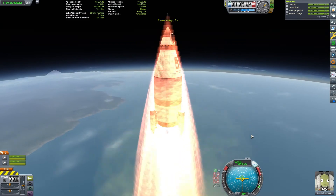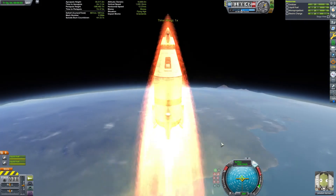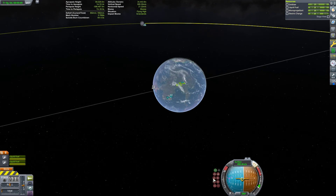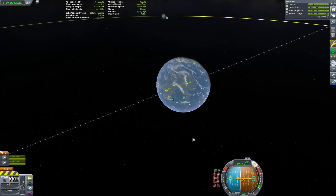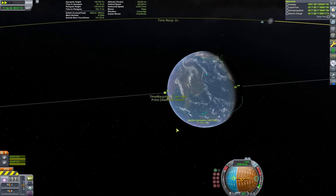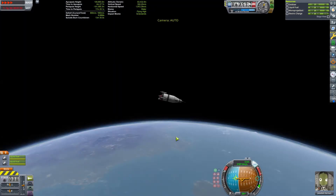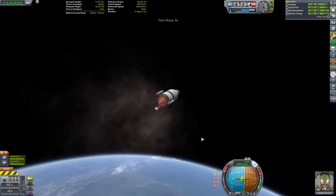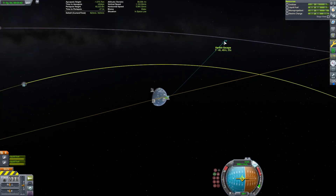Because the thrust on this craft is ridiculous, we have to keep the throttle pretty low as we ascend through the atmosphere — otherwise we're just going to burn up the entire craft. Although once we're in space, we can just let this thing go crazy. If I throttle up, you'll just watch the velocity meter down there jump by thousands of meters per second. So this is really fun, actually.